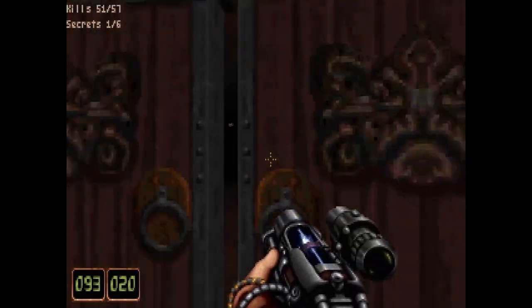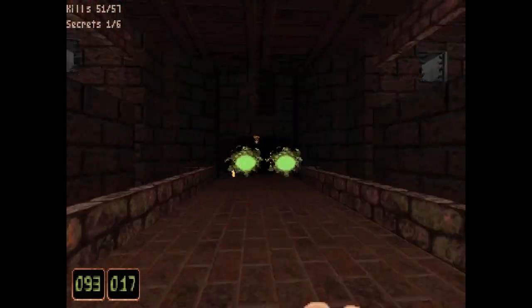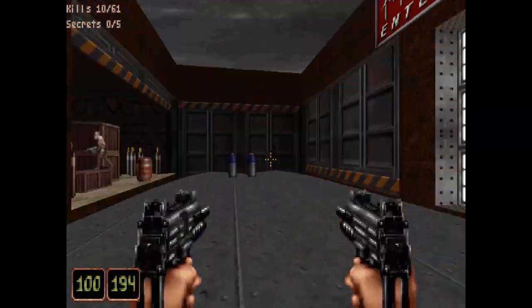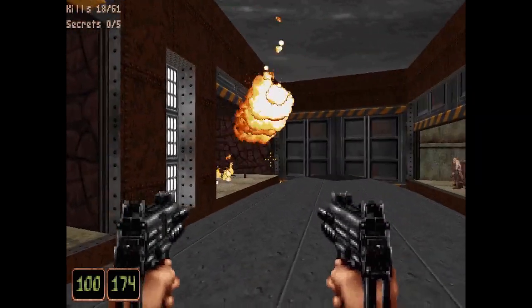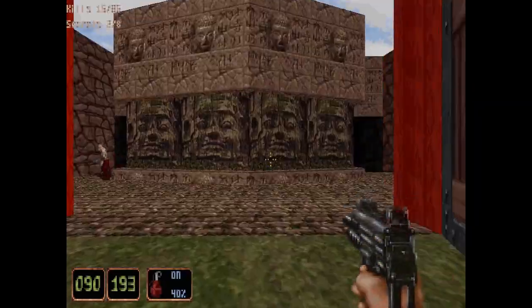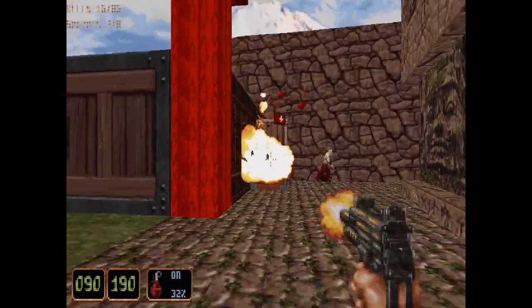Some of the weapons do come across as a little bit useless — the Railgun and the Sticky Bomb are more for show than anything else, and Lo Wang's various ninja gadgets like the Cow Traps and Gas Bombs are far too cumbersome and more trouble than they're worth, often not even doing anything noticeable during combat at all.